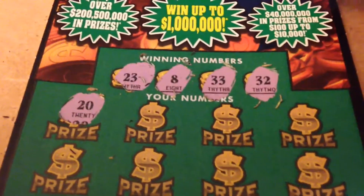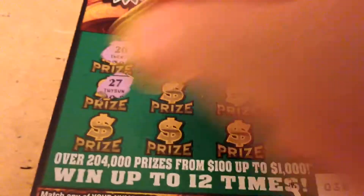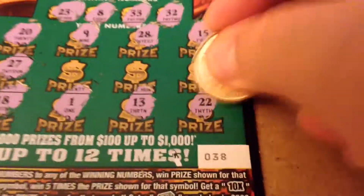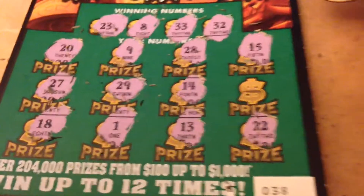Those are our numbers. We don't have the 20 — one off of that. 28, 15. Over here we got 27. No. 18. 1. 13. 22. Dang it, one off. And finally, in the center, we got 14 and 29.